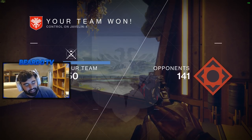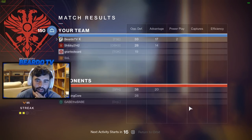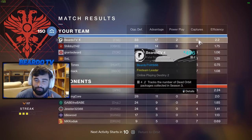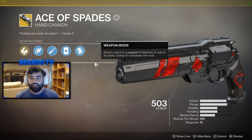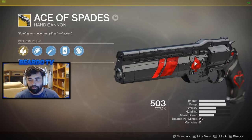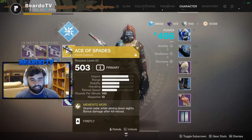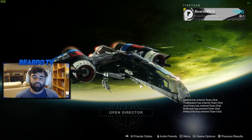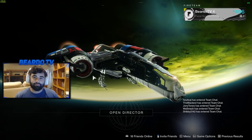So yeah guys, that was the Ace of Spades — my first Crucible game with it. Feels amazing. I bet with a little more practice I'll do even better. 33 kills without a warm-up, that's pretty good. It feels really satisfying to use, sounds great, the crits are easy to get, and it's very stable — a 140 hand cannon. It looks amazing with the pre-order weapon ornament. I'm super excited to have Cayde's gun, and the quest line was very satisfying and beautiful to play through. I hope you guys enjoyed this video, and I will see you in the next one — later beardos!